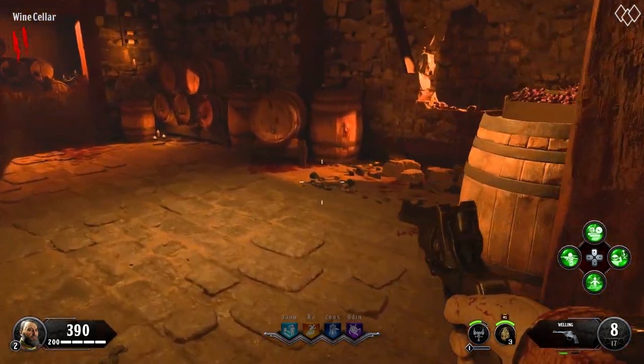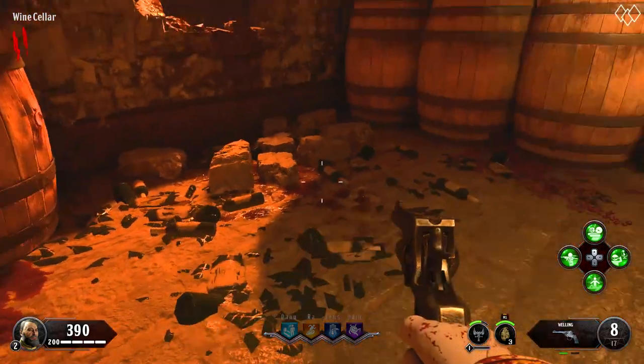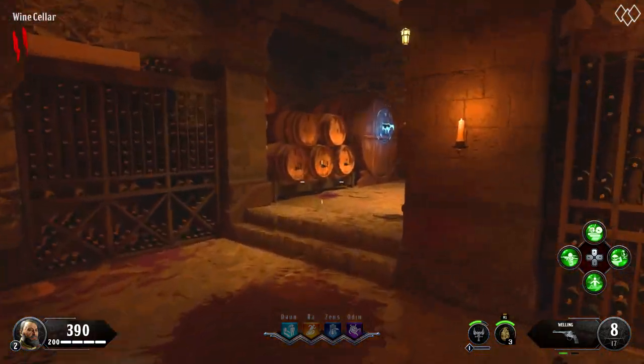Now, to be perfectly honest, this mini Easter egg kind of sucks. It's super hard to tell the difference between the dripping speeds. It's really just not worth it for 500 points.